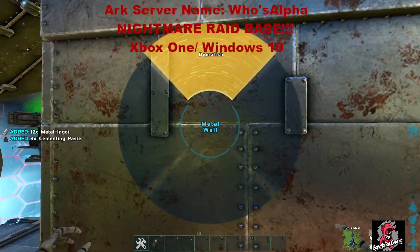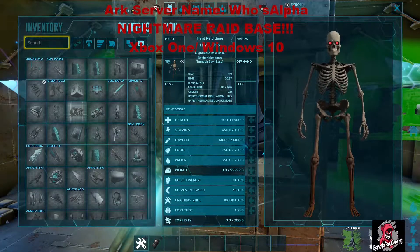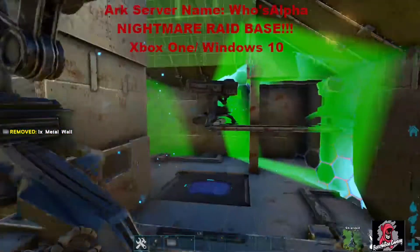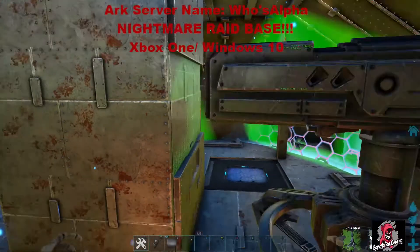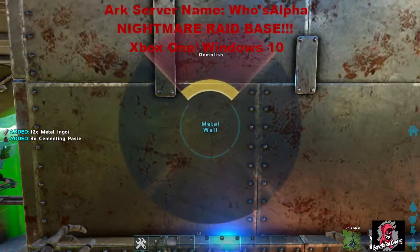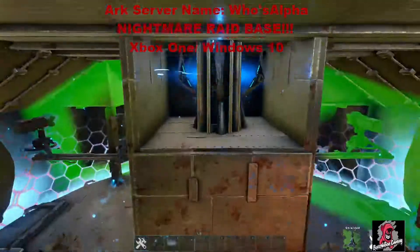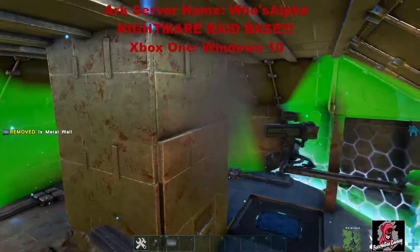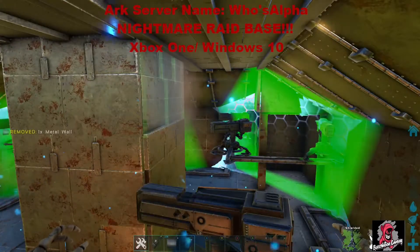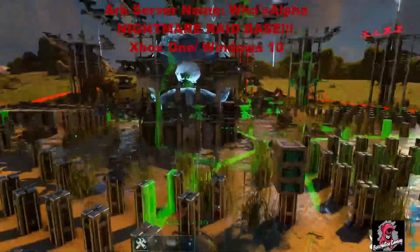I'll demolish and rebuild it real quick just to show you for the video. There's the bubble - you've seen it. There are interiors - I know some people will say putting interiors in is a dick move, but it is a nightmare raid base so we had to have some. At least I didn't put tek in here as well. And you see another ceiling with a ceiling above it and a pillar in between, just for that extra splash damage. There is the inside of the raid base. We're going to do a step-by-step build video showing all the resources and how to build it from the ground up.